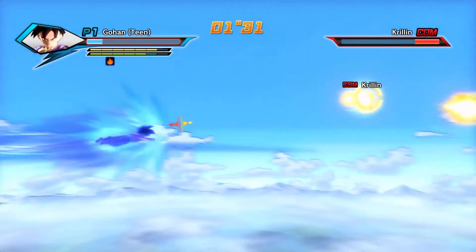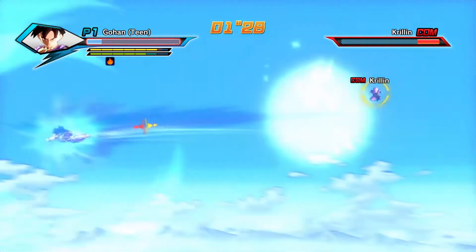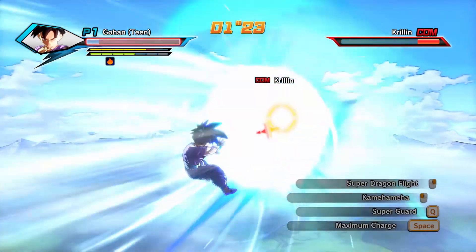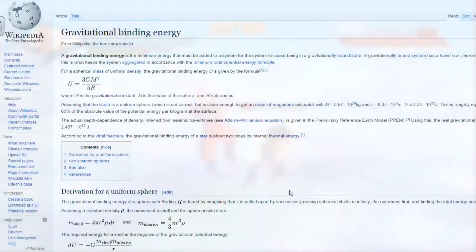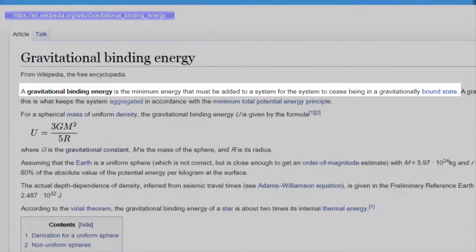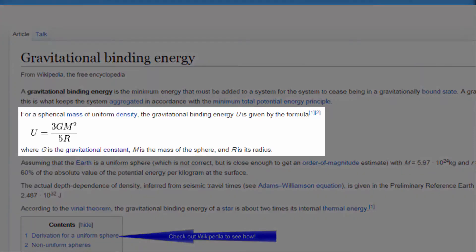So what we are looking at is the total gravitational binding energy of the solar system. Gravitational binding energy is the minimum energy that must be added to a system for the system to be no longer bound by gravity. In order to calculate it — that is actually pretty difficult. Thankfully, for a spherical mass of uniform density, we already know the formula: the total binding energy is equal to 3GM² over 5R.